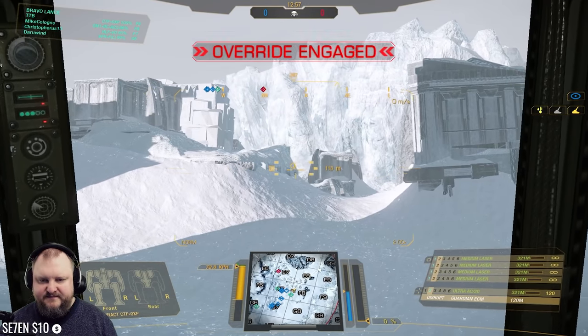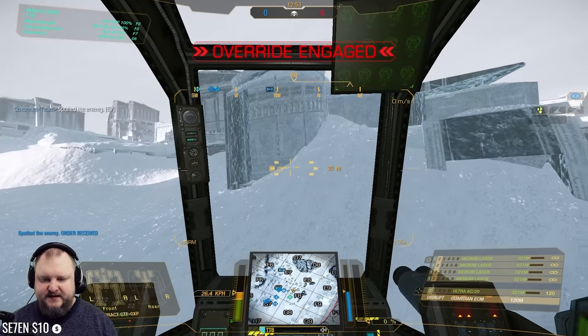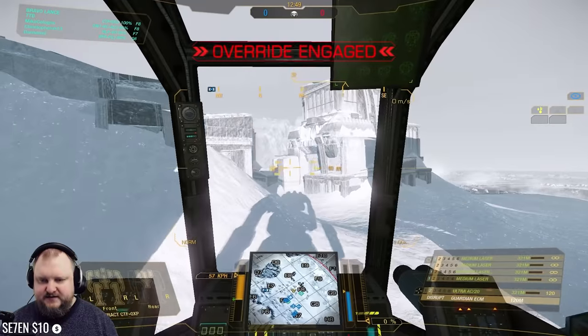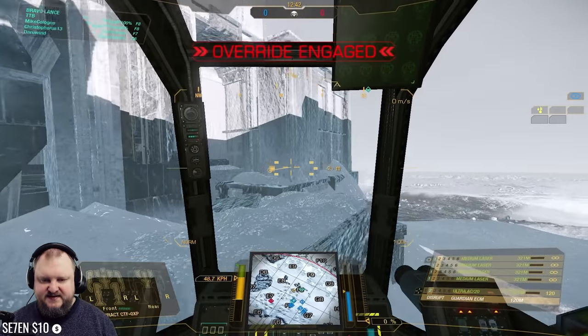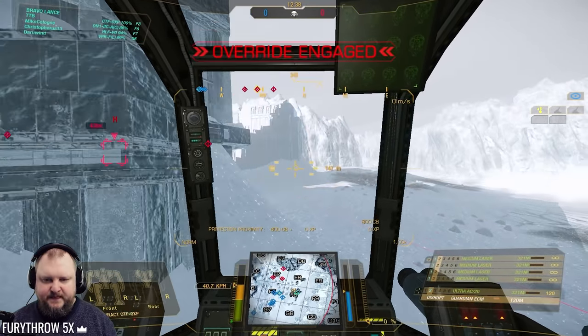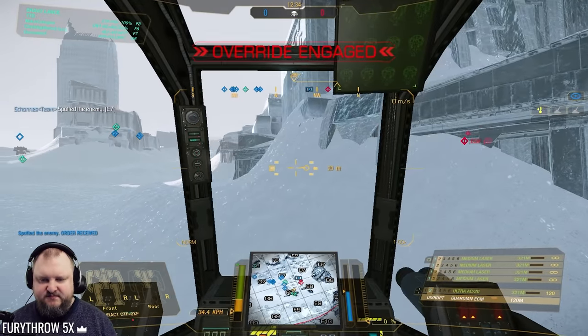I could have hit him — yeah, right here. There we go. Echo 7 to Echo 8 corner. We're hitting him — once, twice, nice. This is not the spot I want to be in though, because this is not a brawling corner. This is a bad corner. There's bad people looking this way, so we won't be going this way.